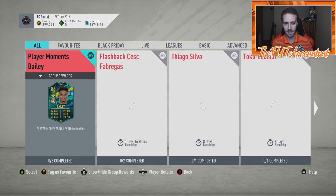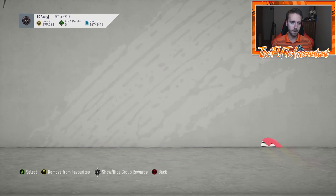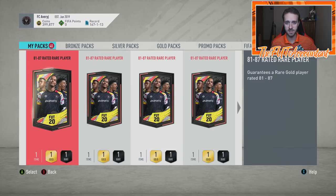Today we're going to be looking at two different types of packs: the 81 to 87 upgrade and the 82 plus rated guarantee upgrade. Why are we comparing these two packs? They're actually the closest in terms of price, and you're getting different things from these packs in terms of what you could get on the higher rated end. Of course, in the 81 to 87, you're restricted to that range.